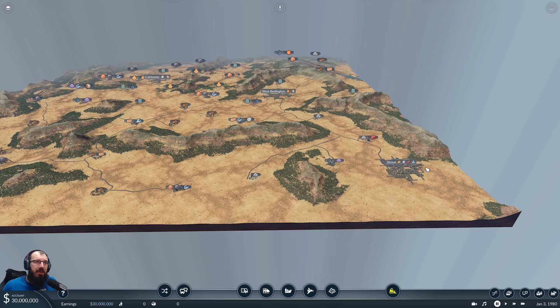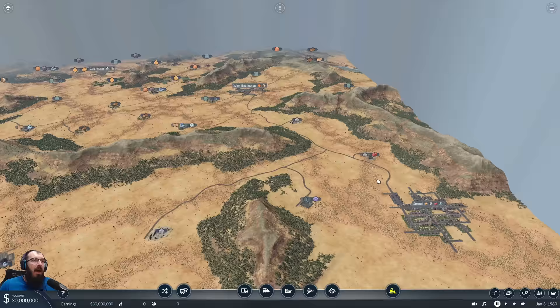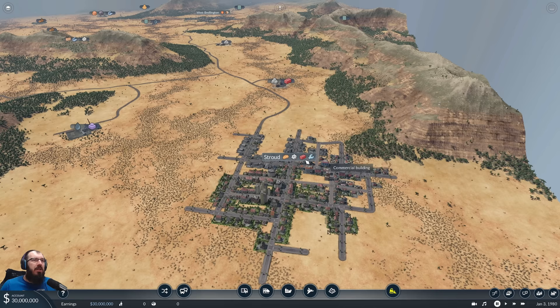To expand into West Bedlington, we have to get three things satisfied: passengers and two of the materials they're looking for there. I'm B-Ball Joe, so we're going to concentrate a lot on trains, but because I don't want to destroy anything, we're also going to do a lot with trucks and that type of thing.